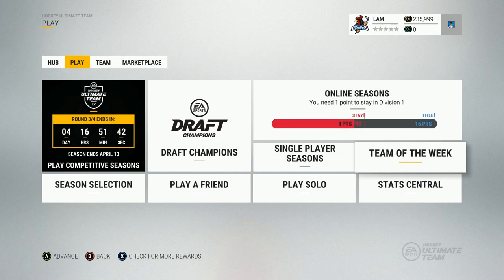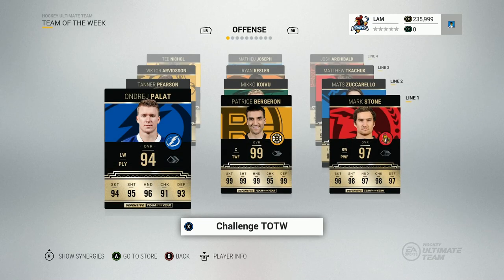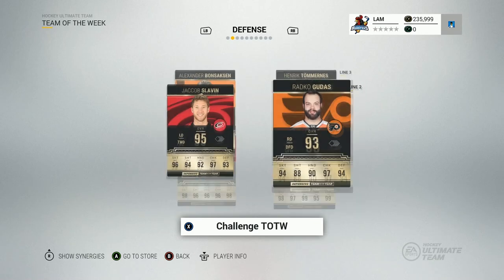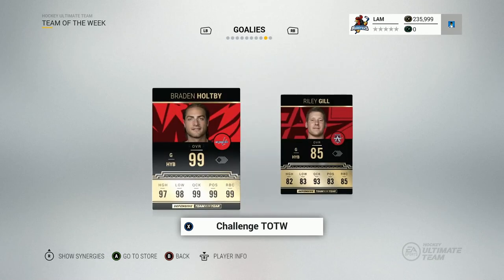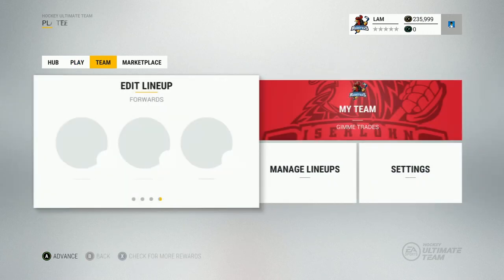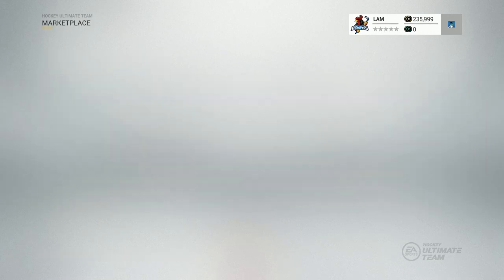Hey guys, welcome back to another video. Today I'm bringing you a team of the year pack opening for the defensive team of the year. I'm going to keep this video rather short because there's not too many packs to open, and I'm pretty much saving my packs for the offensive team of the year. There are some really good cards like the 99 overall Patrice Bergeron, a 99 Drew Doughty, and a 99 Hopy, so I won't be opening too many packs because I want to save for Crosby and Ovechkin next week.